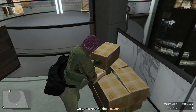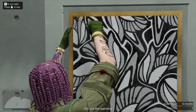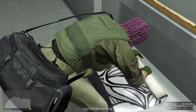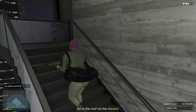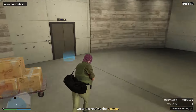However, you'll be needing a bag, otherwise it'll say a bag is required to steal the painting. The bag is just located right opposite of the painting, right on top of this crate. So you want to pick up the bag and then pick up the painting. You also have to cut out the painting like you always do in the Cayo Perico Heist or the Diamond Casino Heist — just press the directional buttons accordingly to get the painting.